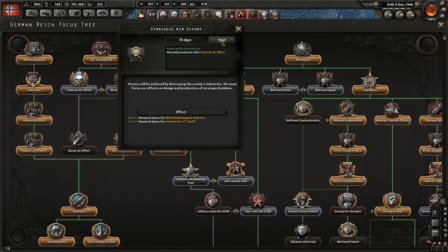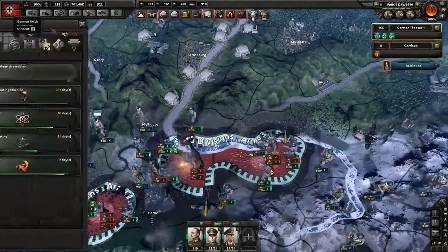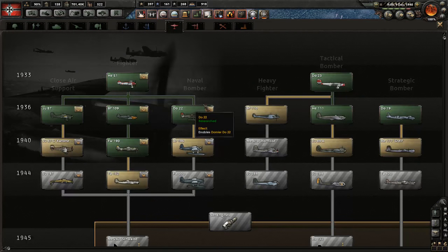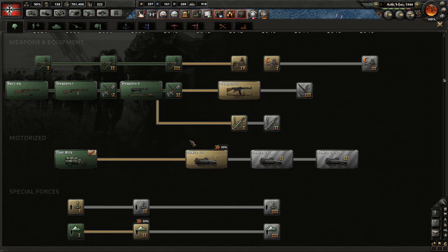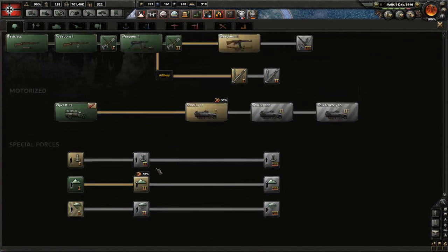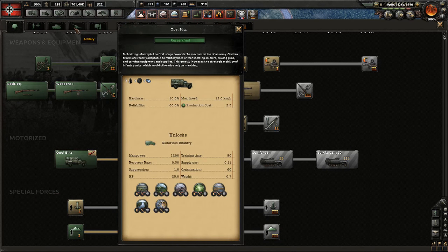We'll have to do something else instead. Wait - tactical - did I also pick the wrong focus? Yes, I did. Mistakes were made. Let's see if we can make use of strategic bombers later. We have so many things to research - it's ridiculous. We need paratroopers, support equipment, military police upgrades, and recon unit upgrades.